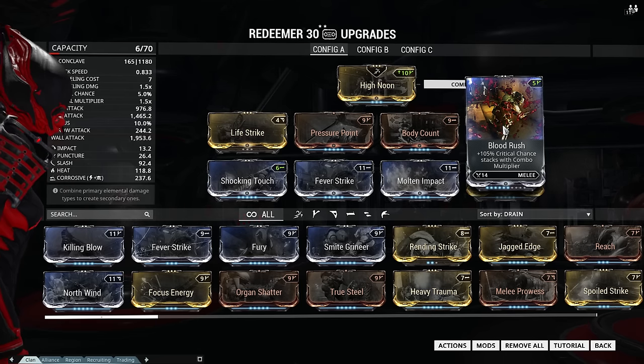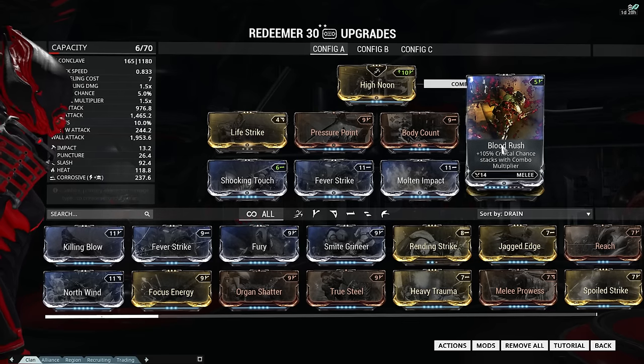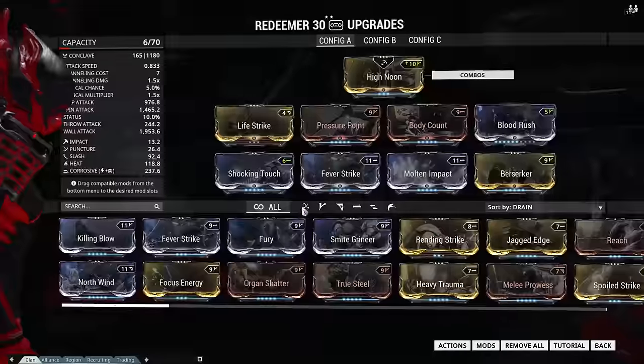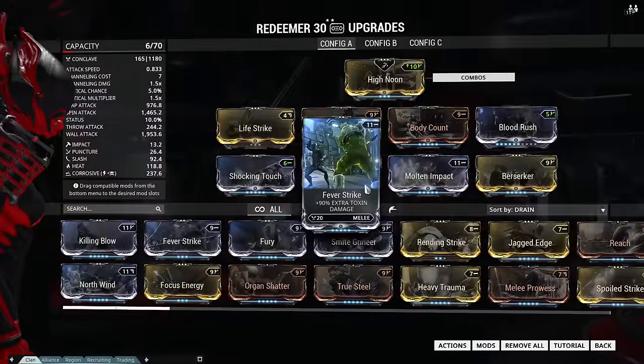Now I know the Redeemer has terrible crit strike chance and multiplier, but once you build up your combo with Body Count, Blood Rush will allow you to use Berserker, which is amazing for the Redeemer. In the beginning it will be pretty slow, but as you start building up your combo, you will start critting more and more, and you will speed up — and I love it. It's awesome. And finally we're gonna add 3 elemental mods based on the faction we are going up against.